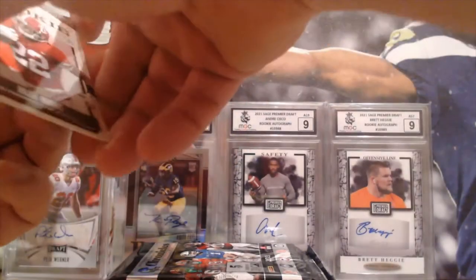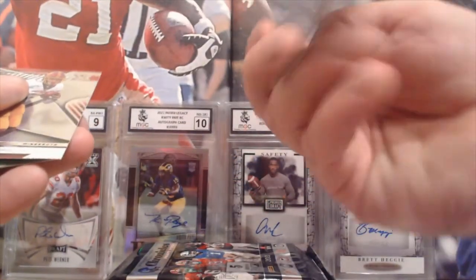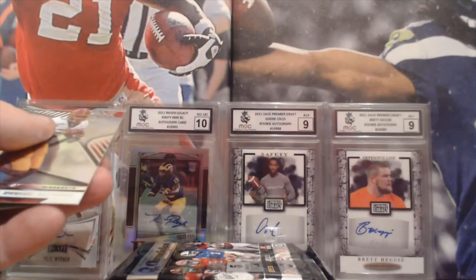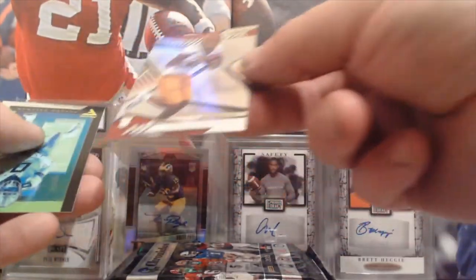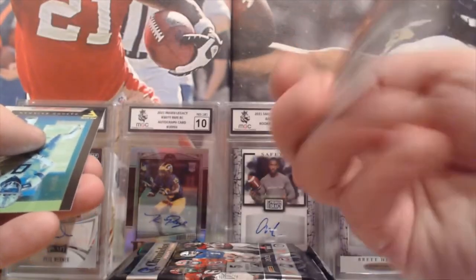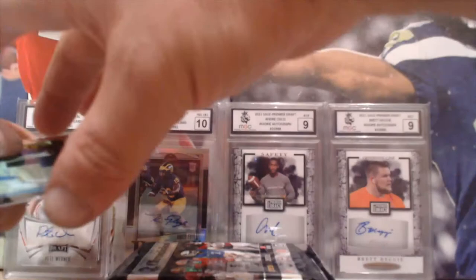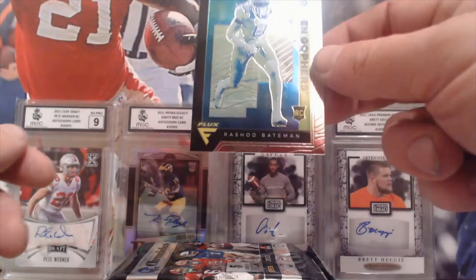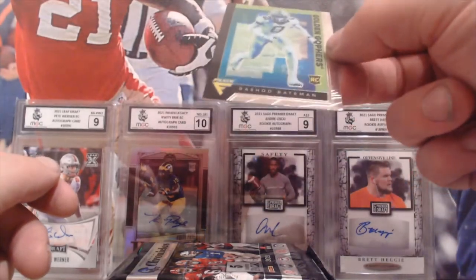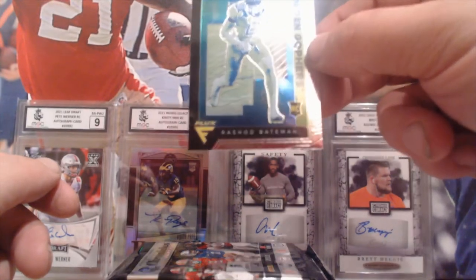Going to the Legacy pack — that's a Nigel Harris. I'm not sure what pack this one is from, but it's a Rashod Bateman. I love this one, it's really nice. And there's another Rashod Bateman — that's from Flex. That's nice, I like that.